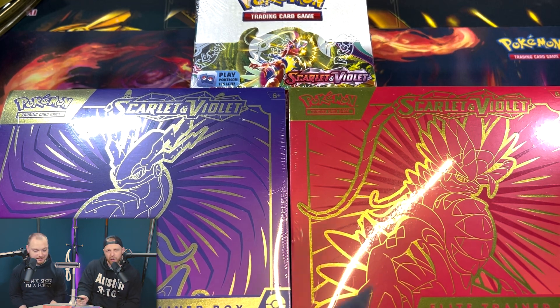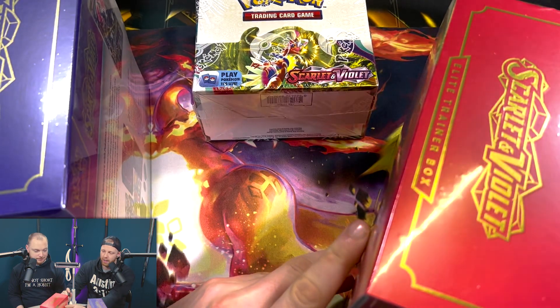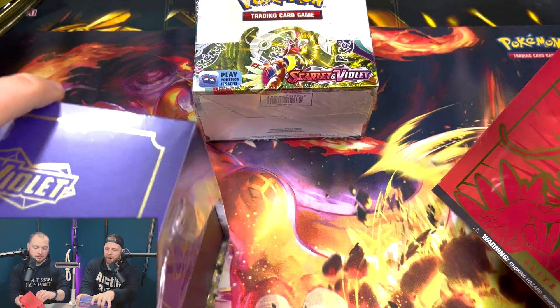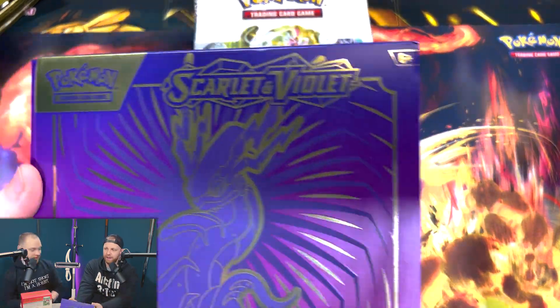I like the boxes. I've heard good things about these ETBs. We've also got a booster box — we're going to do a full booster box. Looking at other YouTubers doing openings of Scarlet and Violet so far, I've not been too impressed with the look of the holographics. The EXs look really flat. That seems to be a thing in general. Hopefully we'll get a few in all these packs so we can judge for ourselves.